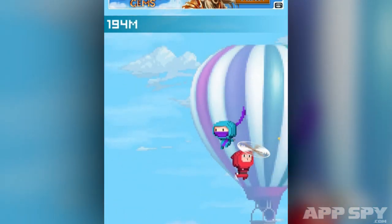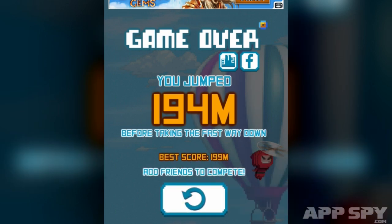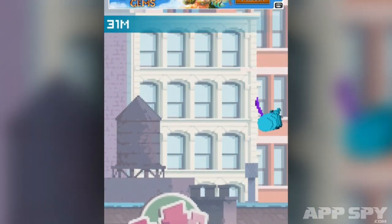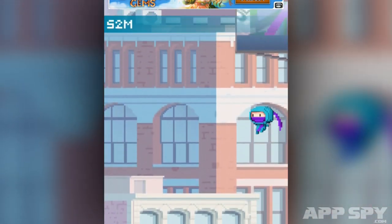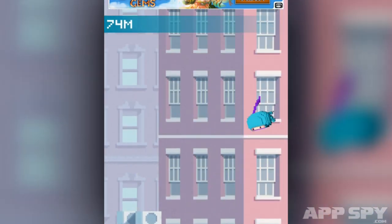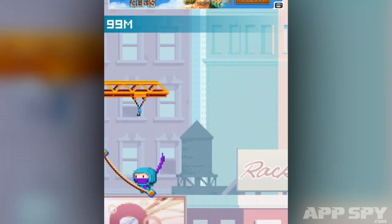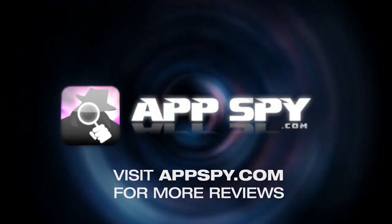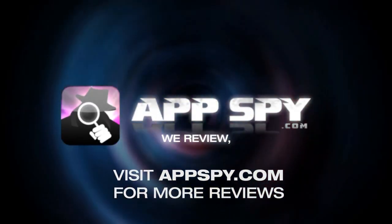This is available right now, it's called Ninja Up and you can download it for iPhone and iPad for free — fill your boots. Thanks for watching, this has been James with AppSpy.com — we review, you decide.